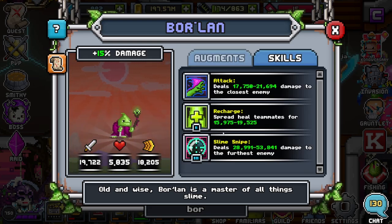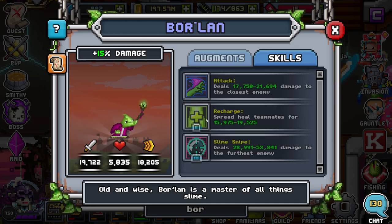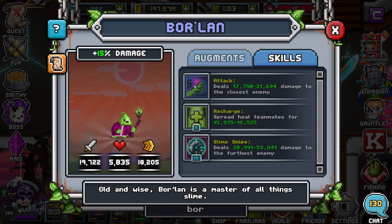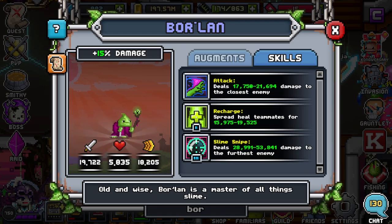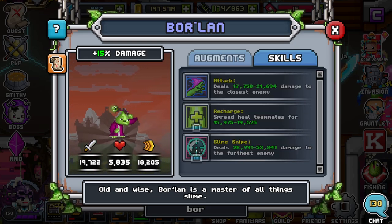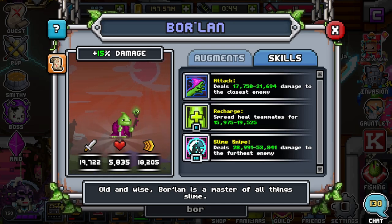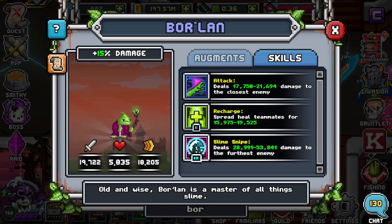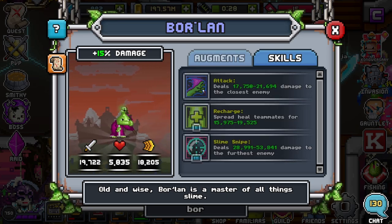The skills are only three, very basic: deals damage to closest enemy, spread heal teammates for one SP, and deals damage to furthest enemy for two SP. I recommend using the zero SP attack to save SP until you need heals — heal your team when needed. Once fully healed, save SP to use Slime Snipe to take out bosses or troublesome familiars. This is a very strong ability and does tremendously more damage than the zero SP attack.